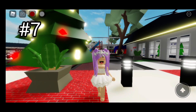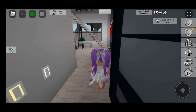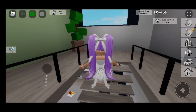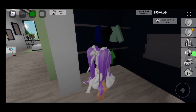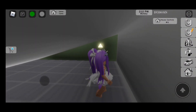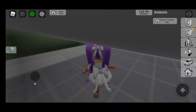Seventh secret! For the seventh secret, you're going to want to get the second house. We're going to go inside, go upstairs, then go inside of this room. And we're going to climb the invisible ladder to get to the secret. So here we are.